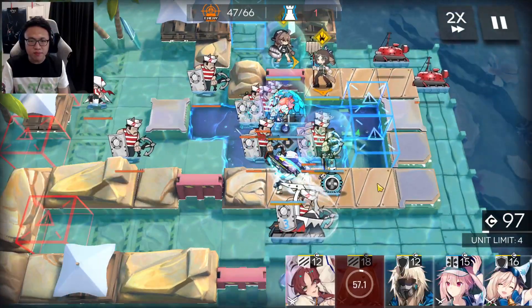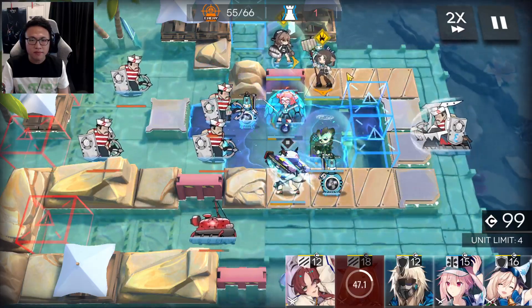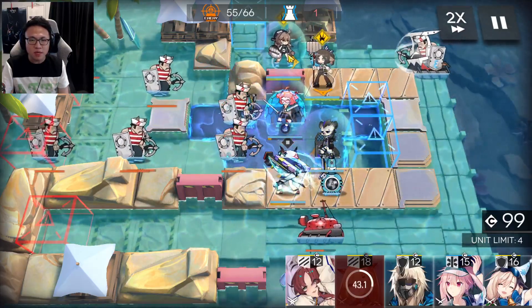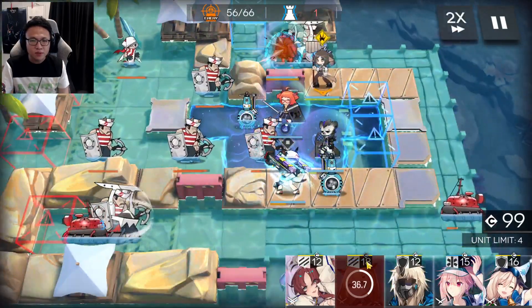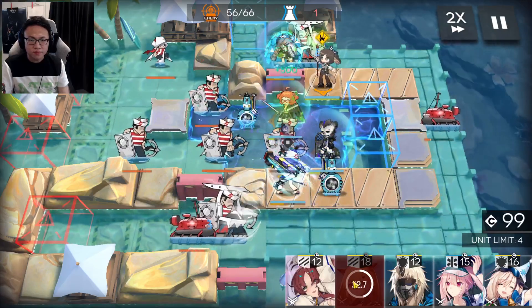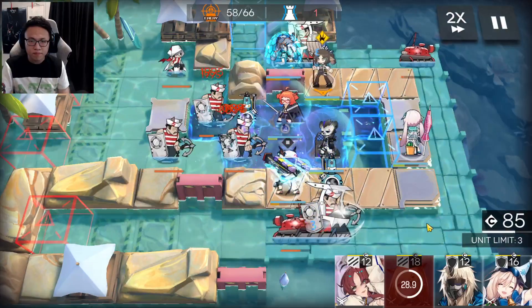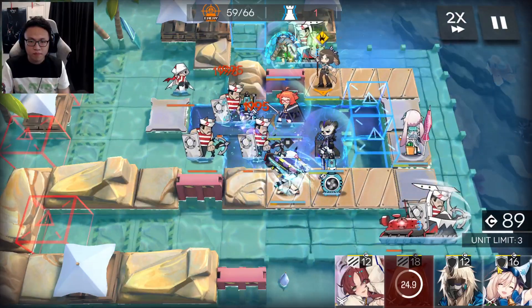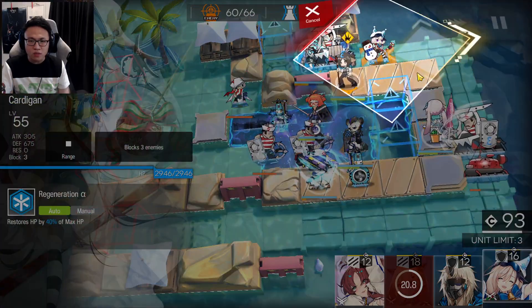Once Spot is stunned, you can actually activate Chen Alter's skill. It's fine if Vanilla goes down. Now, this Boatman is about to smack into Quora, so activate Quora's skill to protect yourself. Then place a single-target Medic over here facing up, and then place your Cardigan into the stage.